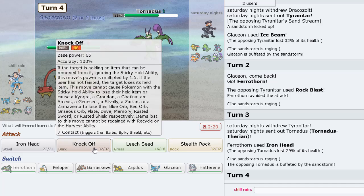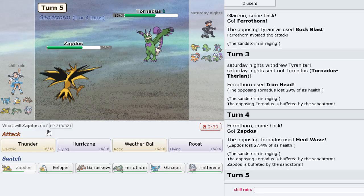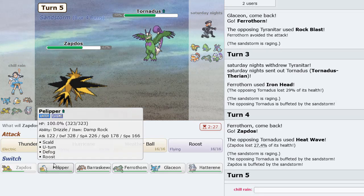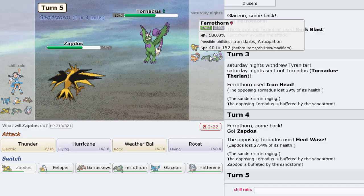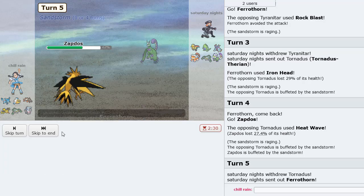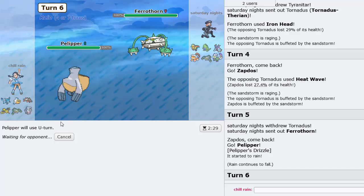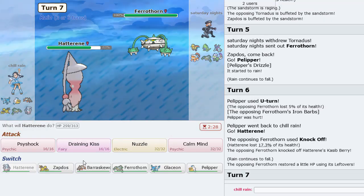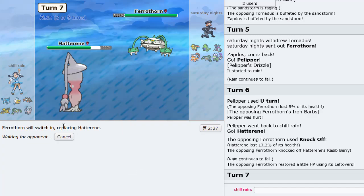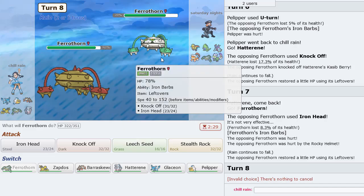He goes Tornadus — this is fine, we have a Zapdos to go into right now as he Heat Waves. I want to go Pelipper and then U-turn out into Hatterene, which will bounce back anything if he goes for something other than Knock Off. I'll go to Ferrothorn — he also has Iron Head. I could get my Rocks up here.